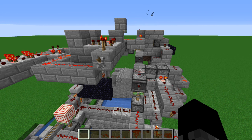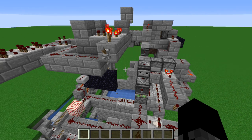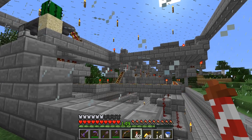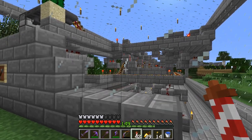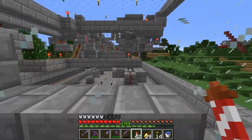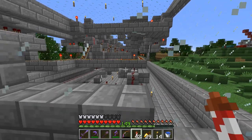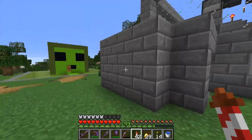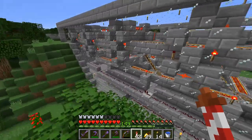I made this cobblestone, stone, smooth stone, and basalt generator. In the 1.16 update I think this machine broke - it's just a matter of changing up some wiring, but yeah it's a bit disappointing because this took a long time to design and weeks to build in survival, and it's broken without even being used.